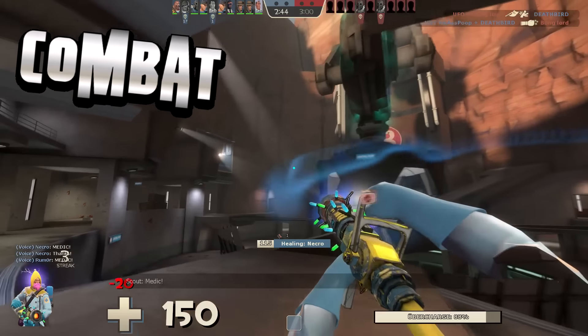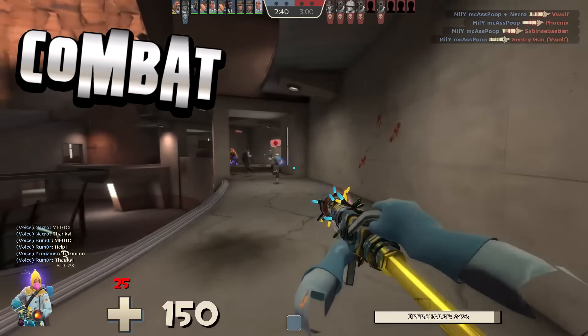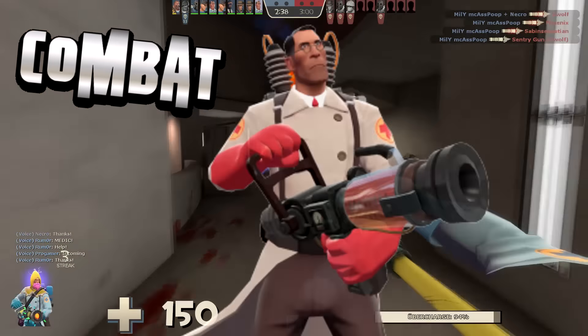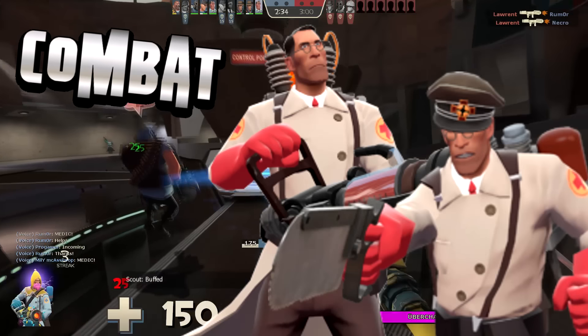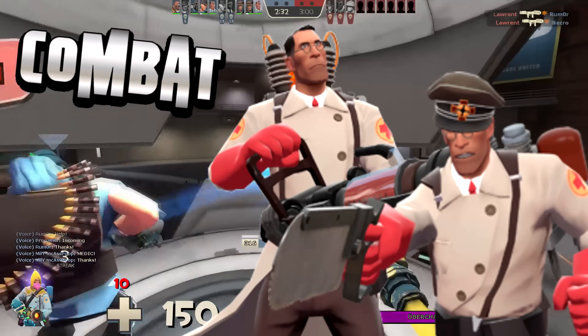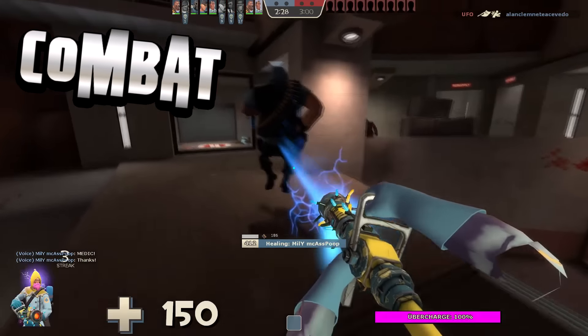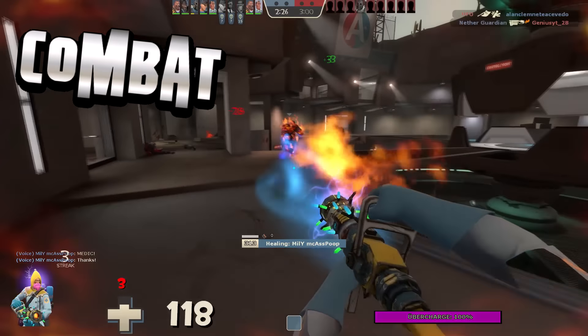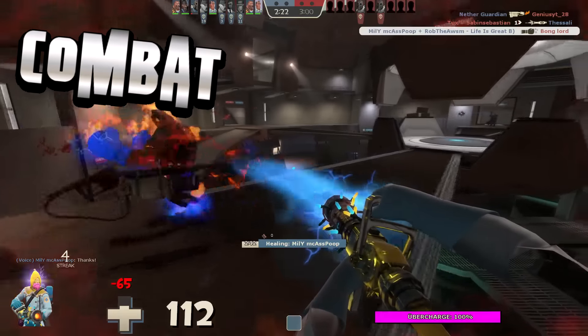Medic melees are very situational in terms of usage and accommodate two different situations the medic faces on the battlefield. The medic is either healing his teammates — which is what he's doing a majority of the time — or he is defending himself from enemy attackers, whether in combat or running away. Most melees only help with one of these situations, but the Solemn Vow works well for every scenario the medic is put in.